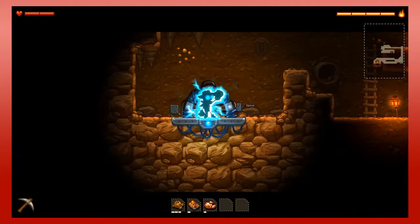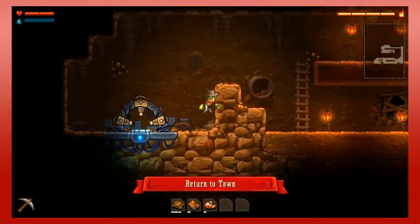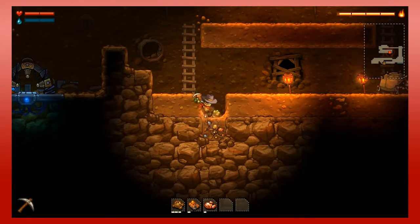Let's get the upgrade first, though. This is the steam jump. As you can see, we now have a water gauge. I'm supposed to return to town before I can use it, though.